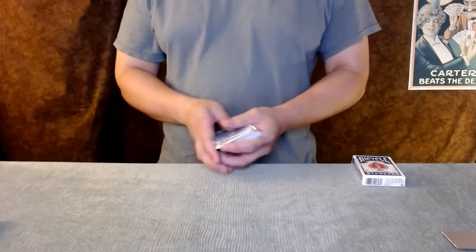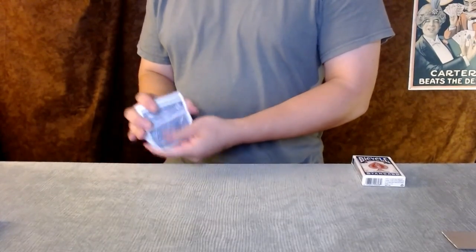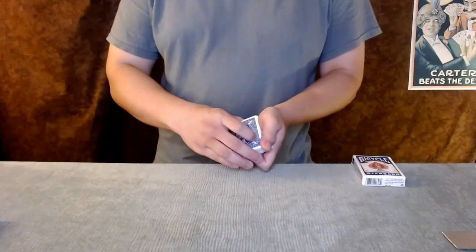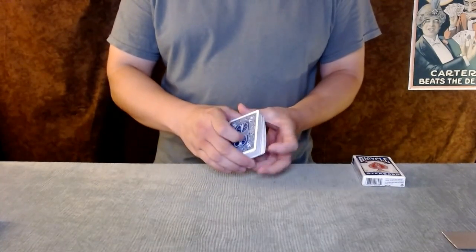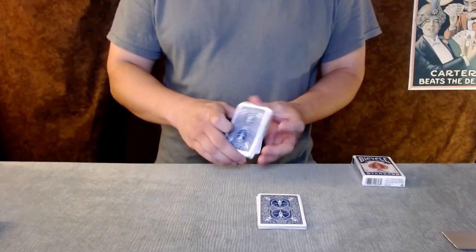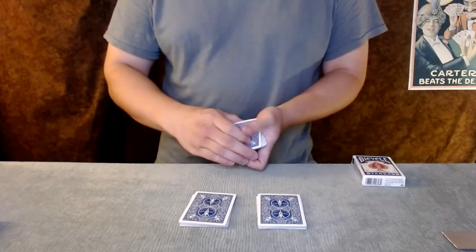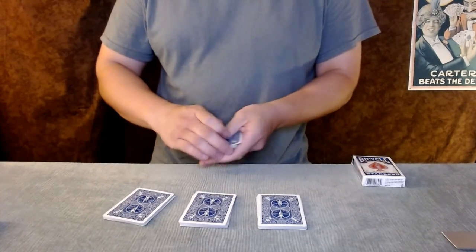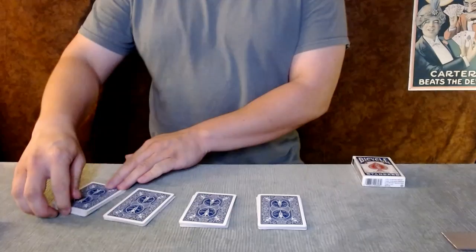Uncle Richard is here to give you a few tips when playing in a game of cards. Make sure to shuffle the deck, and a few cuts are thrown in for good measure. See, most people cut the deck in order to randomize the sequence. However, Uncle Richard is actually finding the four aces.